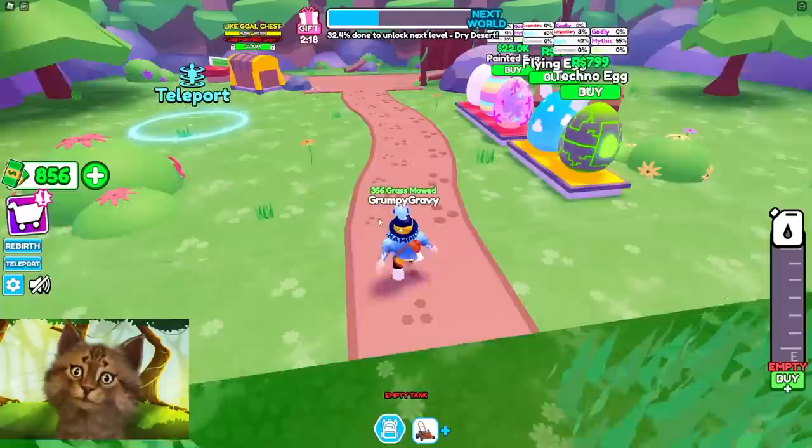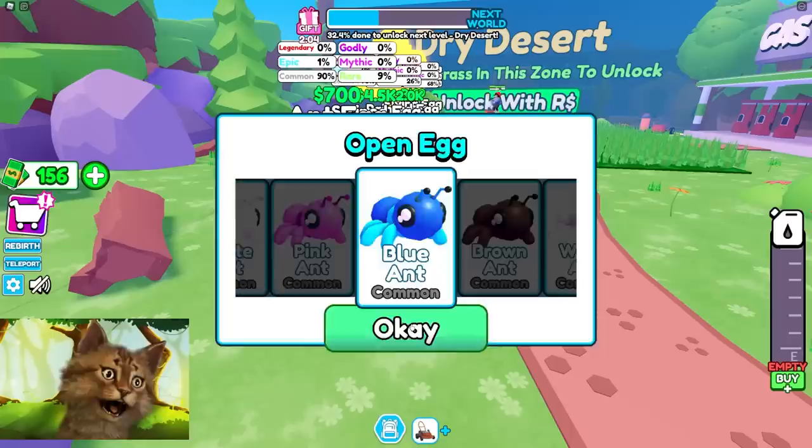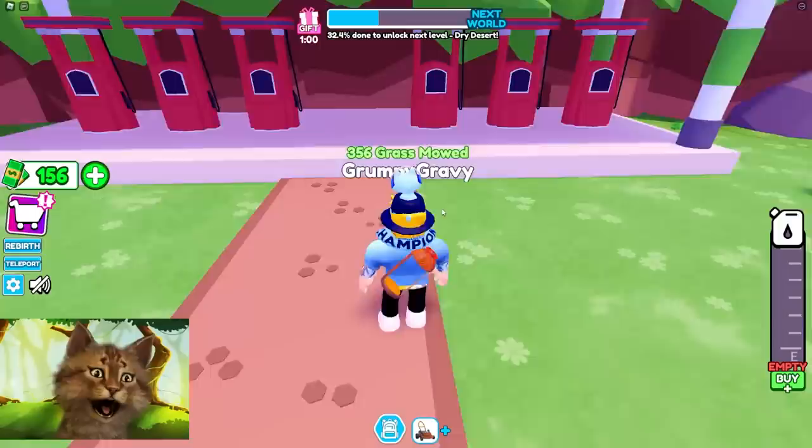My fuel is about to run out so I can't use my lawn mower anymore. I gotta run back and then... I already get money so I can buy an ant egg. Here we go, we're gonna get a pet. We got a common - let's equip this. It increases my walk speed, okay this is good.